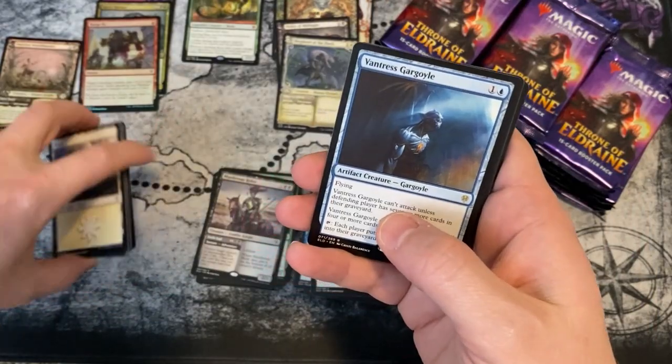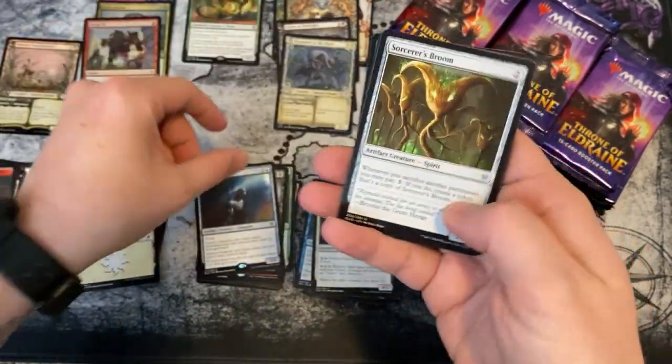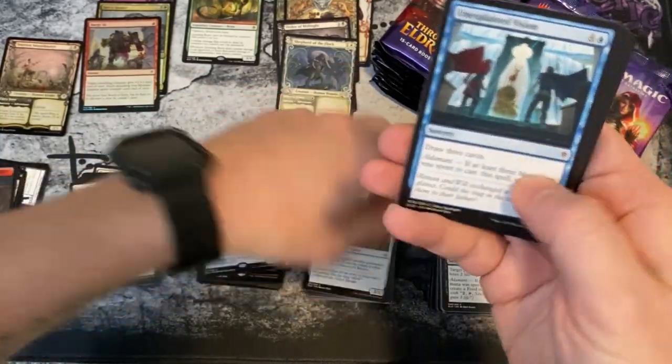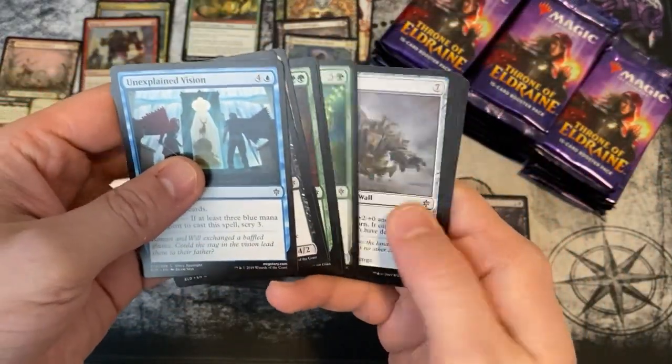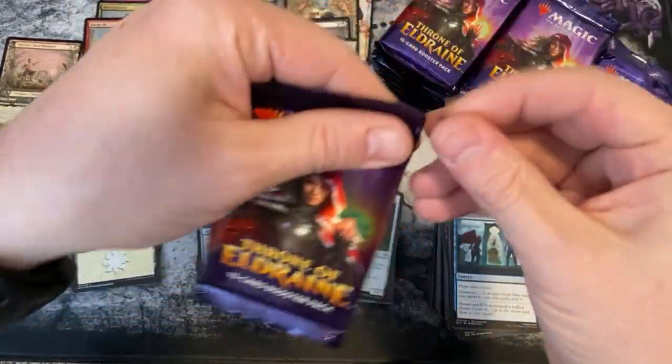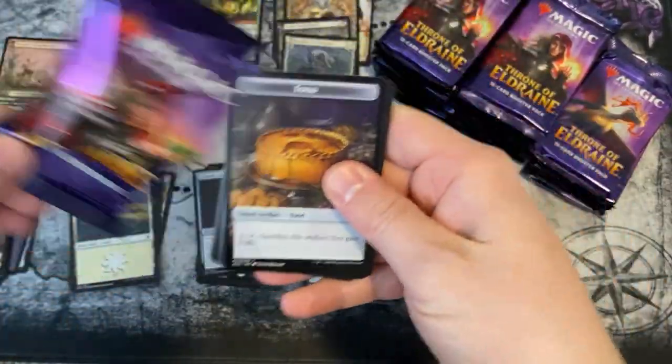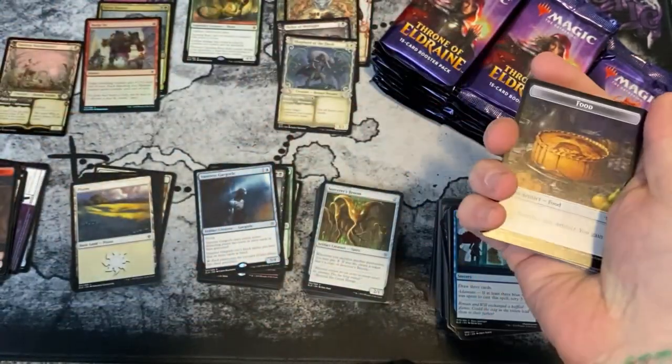Hey, Vantress Gargoyle — that's played in those crazy blue mill decks out there. Due to the order in which the cards are in these packs, I think this is manufactured outside of the United States — I think that's how that works.